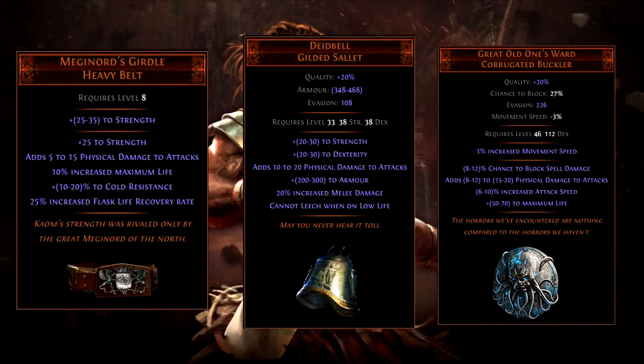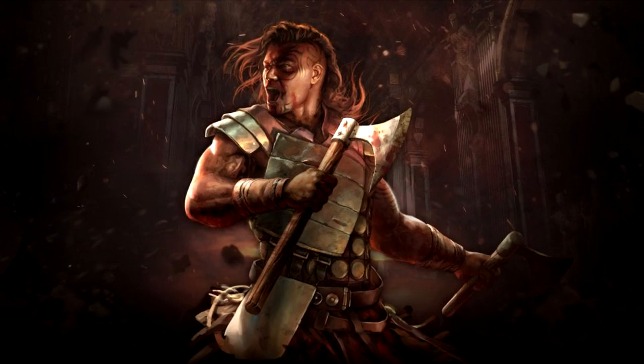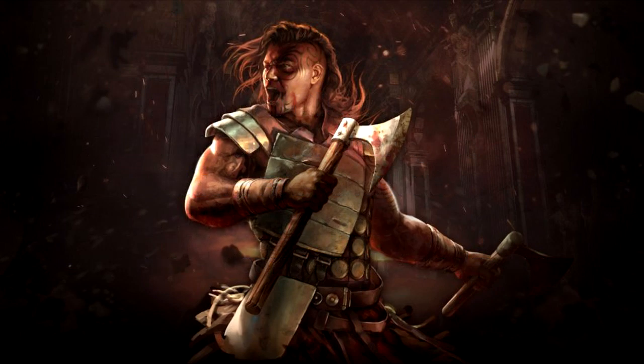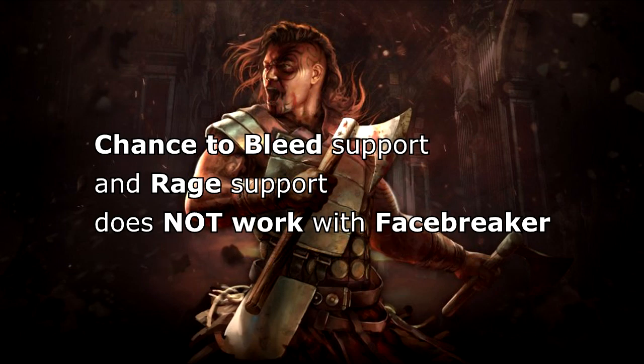Just do not ignore your defenses — remember, if you die you deal no damage. There are a lot more items to boost Phasebreaker's damage and I encourage you to search for yourself if you want to plan a build on your own. As for support gems and other skills, if you are playing Infernal Blow you will most likely want to use Ancestral Call to increase clear speed, but melee splash is no longer needed. Since you are most likely converting all damage into fire damage, you may want to use Combustion, Fire Penetration, Melee Physical Damage support gems, and so on. Just keep in mind that Chance to Bleed support gem will not work with Phasebreaker because it only adds flat physical damage to attacks done with weapons. The same goes for Rage support gem.